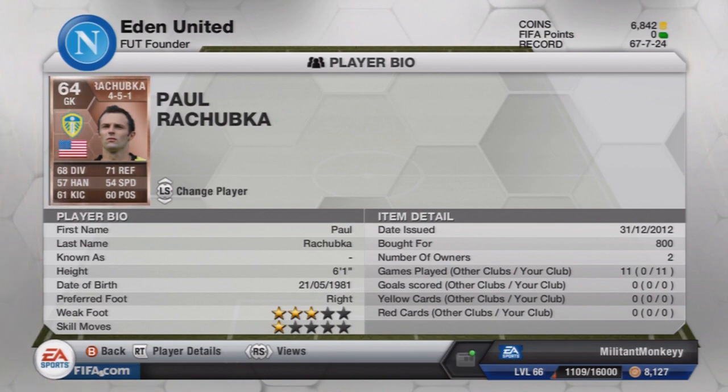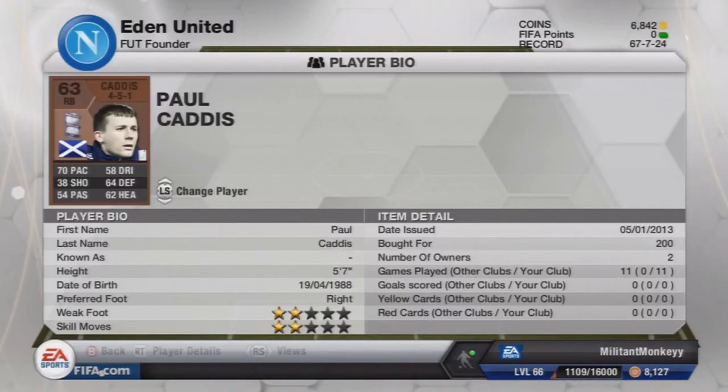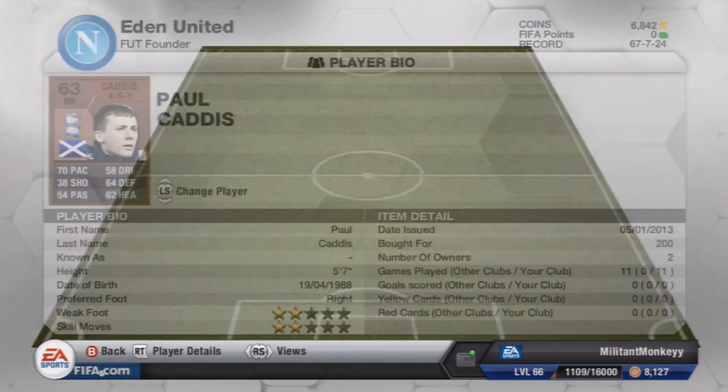Right back we have Paul Caddis from Birmingham City — of course my favourite club, the club that I support. He cost me 200 coins and you may think I'm going to be a little bit biased and say that he's very good, but he genuinely is. What you want from a right back is someone that's quick and can outdo the wingers. He's not blisteringly quick at 70 pace, but he does a good job there. He's very, very solid and I often find that Paul Caddis doesn't get called upon all too much from the wings.